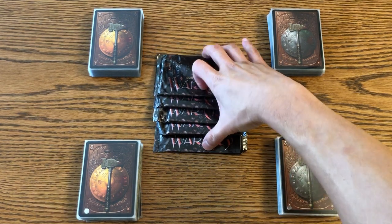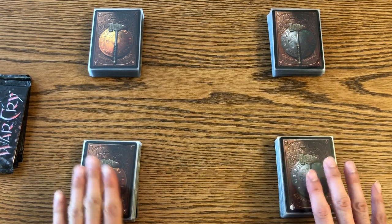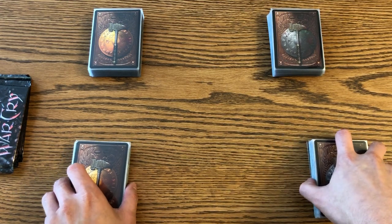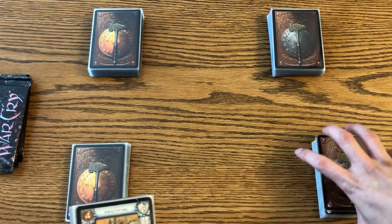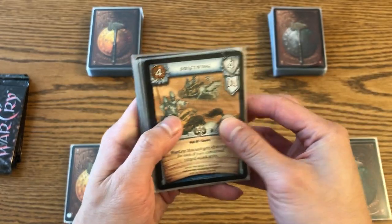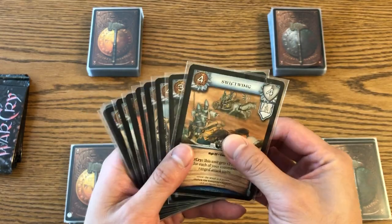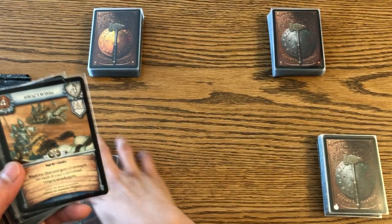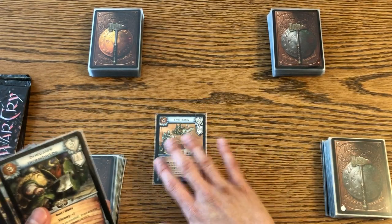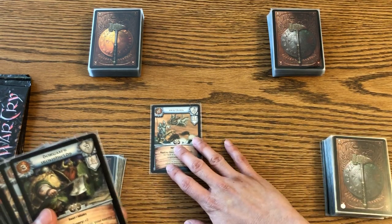The way this game works — I'll move the booster packs out of the way, I will be opening these though — is that you and your opponent each have two 30-card decks: the army deck and the action deck. The game consists of three turns. Each turn you have a gold total from which you can spend on cards, because you're going to be playing most of these cards from your army deck when you deploy before a battle — you can see they've got gold costs. There are two areas where you can play your cards: the battle line, which is your front line, and the reserve line, which is the back line.